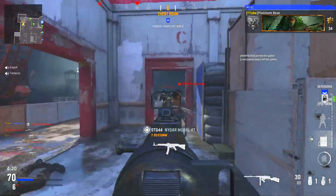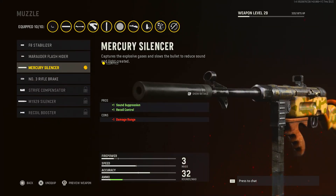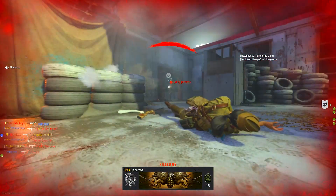Alright, let's get into it. The first thing you want to run is the muzzle, and that is the Mercury Silencer. It's great, but you do lose some damage range. However, you get sound suppression and recoil control, and the recoil control is going to help you hit those long shots.